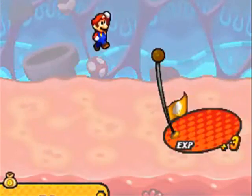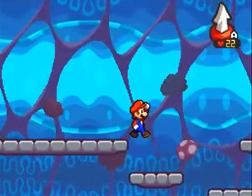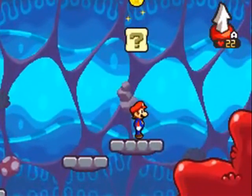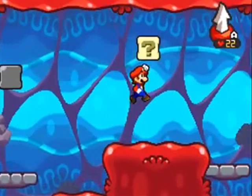Nothing up here besides another guy. I meant to dodge and I ended up getting a first strike. So that's what a first strike looks like — if you jump on an enemy, you can get early damage onto them before the battle begins. Very handy tactic, always a good idea to be able to do that.